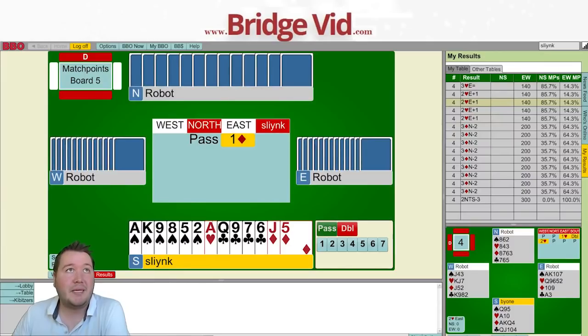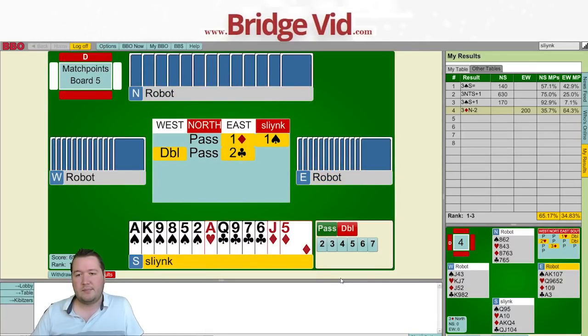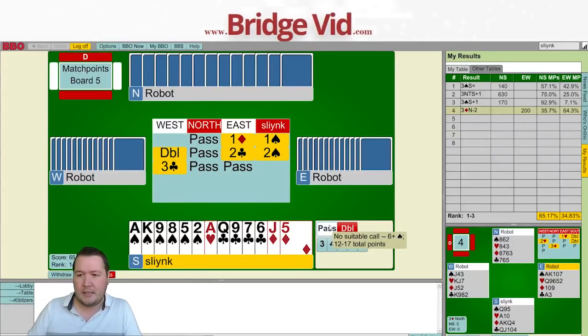Still running at 65% in rank equal first. Moving on to board number five. Here we have 10-14 highs, so I'll start with one spade. Do I bid two spades? I think two spades is okay — west doubled, cue hearts, east has the minors. My partner's got hearts as well, but I've got a pretty decent hand. They're in a four-four fit; my partner's got probably ten cards in the red suits or just a really weak hand.